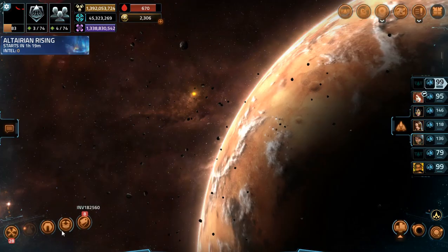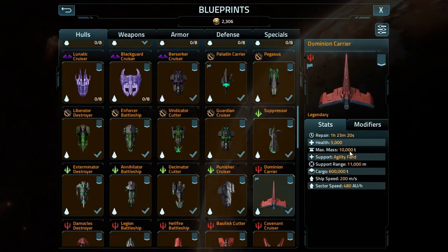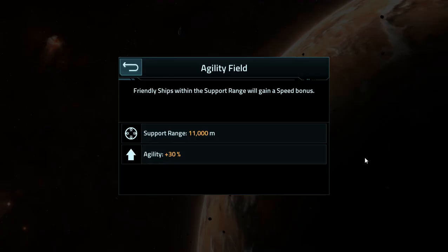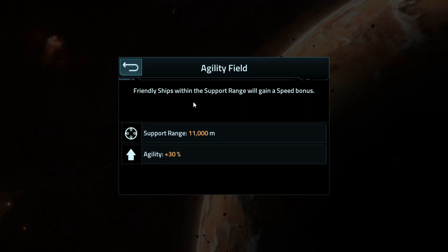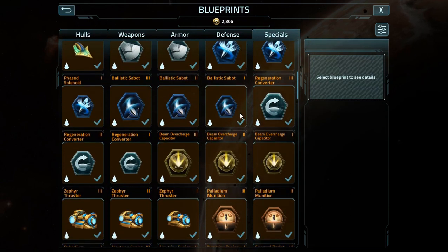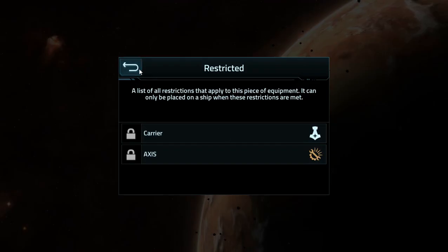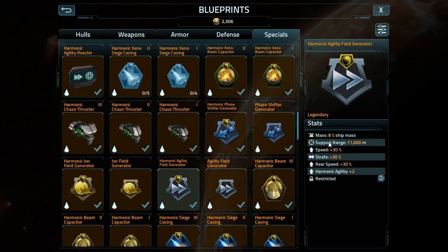Carrier Field Description Clarification — we can show that off real quick. If we go to the Modifiers tab now, we can actually see the Support Field, and it'll tell you exactly what it does. This says Agility Increase of 30%, and I'm positive that actually means a 30% forward speed increase, a strafe speed increase, and a rear speed increase — similar to what we have on the specials for the harmonic one for the Paladin.